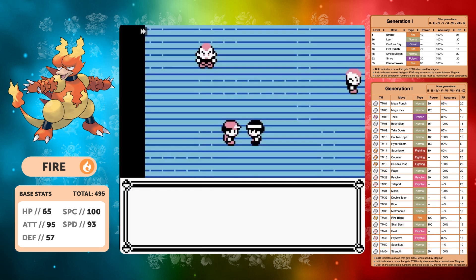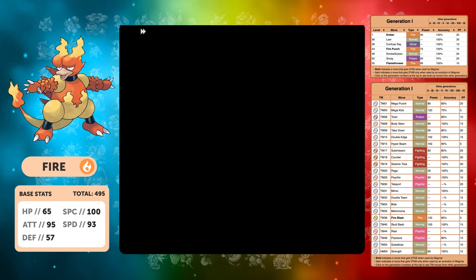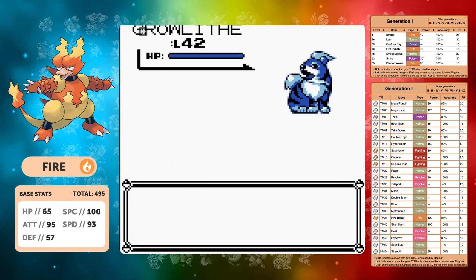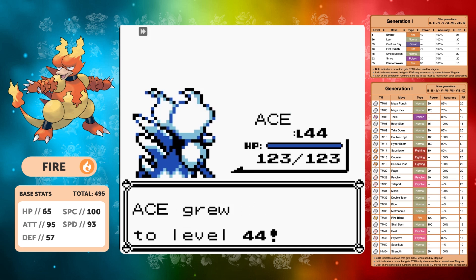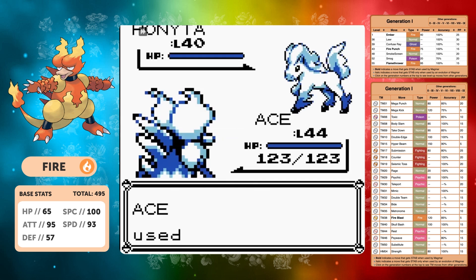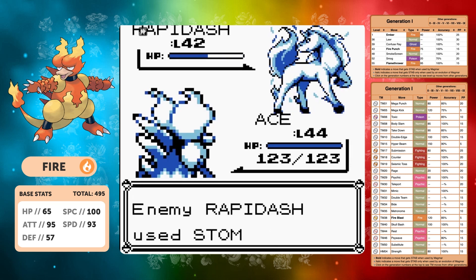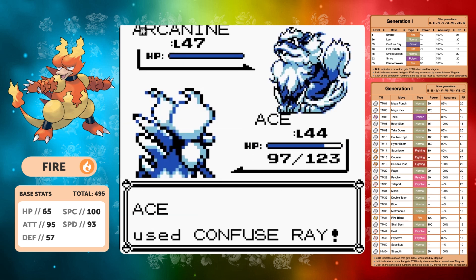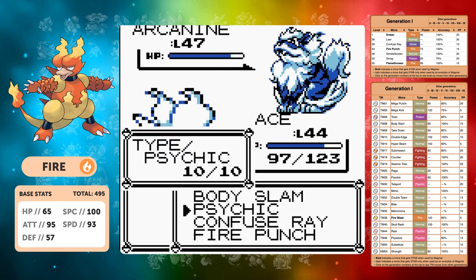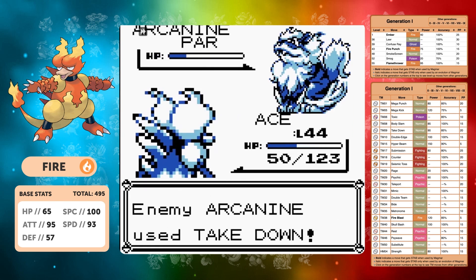Two gym leaders left — Blaine and Giovanni. Blaine probably won't be a problem — we don't have Dig, so Body Slam is the way to go. Intake does massive damage on Growlithe, taking it out in two. At level 44, Body Slam is a one-shot on Ponyta. Against Rapidash it goes for Stomp — two Body Slams more than enough. Arcanine is three levels below us — I'll use Confuse Ray for some confusion hits, then get the paralysis with Body Slam. Take Down does massive damage to itself, then a final Body Slam takes the Volcano Badge.